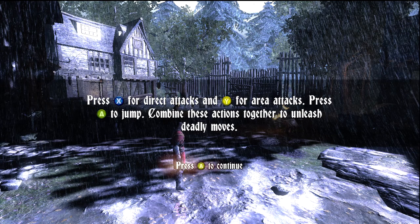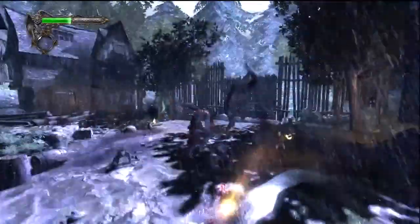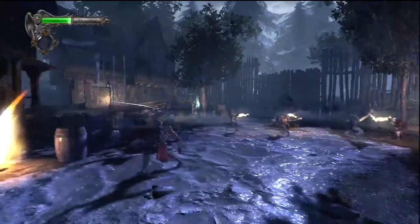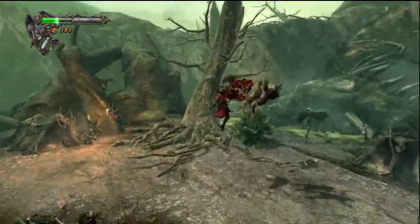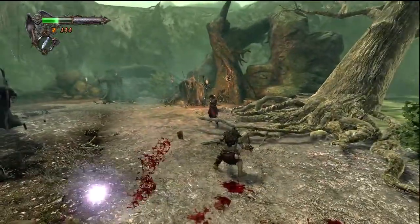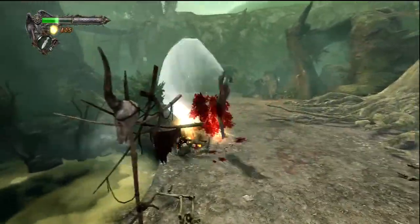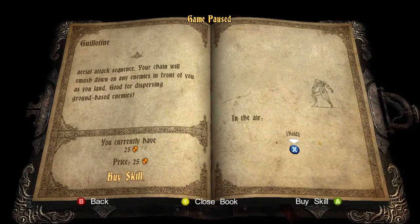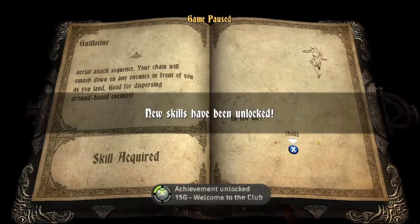At the start, combat is broken down fairly simply. Pressing the X button unleashes a direct attack on targets in front of Gabriel. Pressing the Y button performs area-effect attacks which hit enemies all around Gabriel with slightly less force than a direct attack. The A button performs a jump to fling enemies into the air and use aerial attacks, or rain death on enemies by smashing down on them. As Gabriel progresses, he can unlock new skills with experience points, which build on each other and allow you to mix up combat techniques when facing certain monsters.